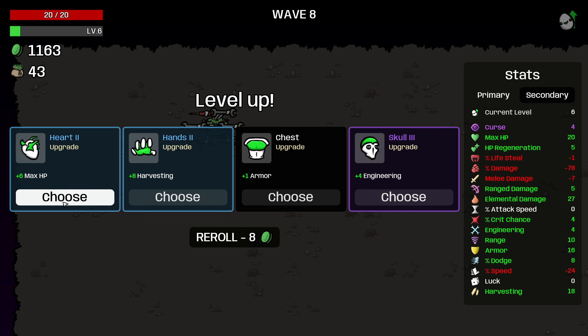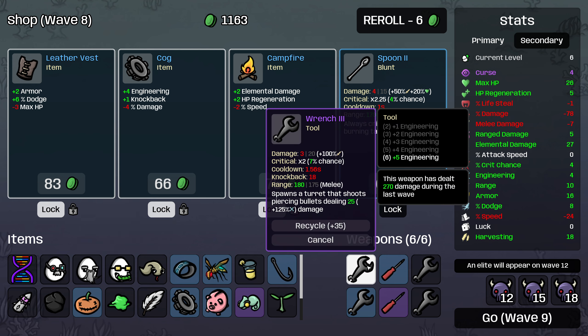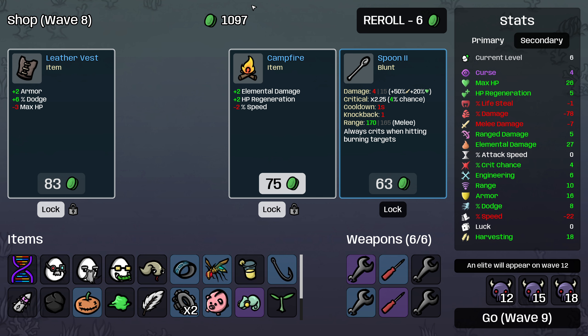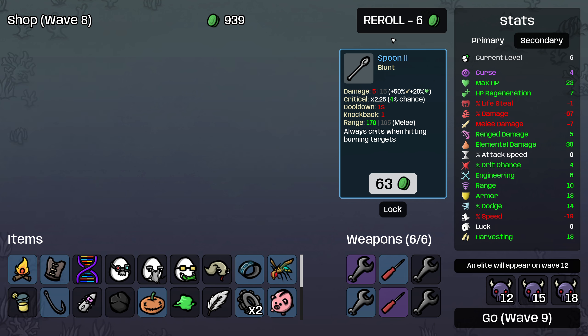A roll here and I could take the engineering — this is only worth two engineering — but I think I'm just going to take the six max HP. Engineering mods are reduced by 50%, we have four. We'll take the cog here and go to six, and that will increase the damage of our constructs a lot. Leather vest and campfire, both great for us. And then we'll re-roll — take more elemental damage as well.